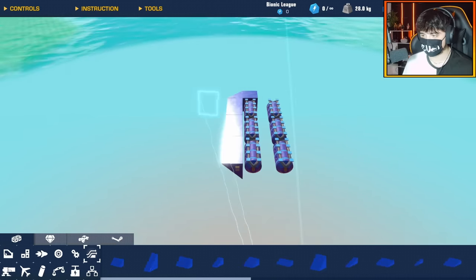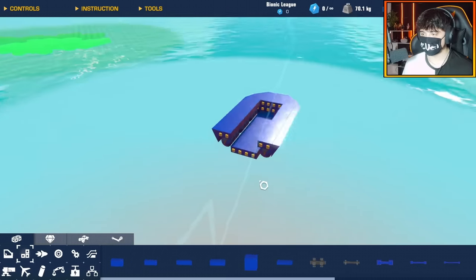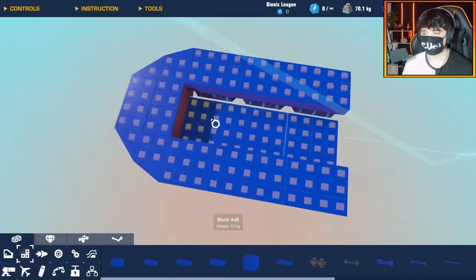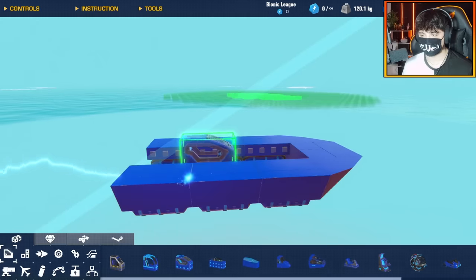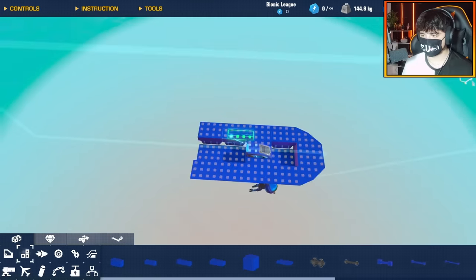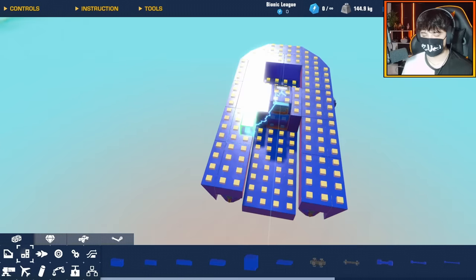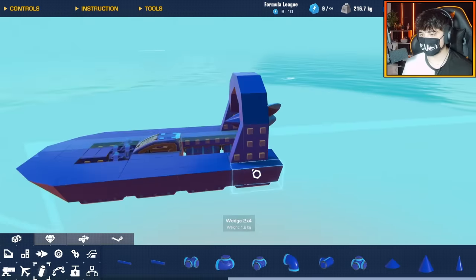With speed comes instability, so I'm going to have to make sure I have a bunch of gyros and gyro stabilizers to keep myself upright. I think that's a pretty good hull — I've got a bunch of space inside for my gyros. I'm going to use an armored seat because after all it is a weaponized airboat, and I'm making sure I have enough space at the back for when we switch out to the rockets.